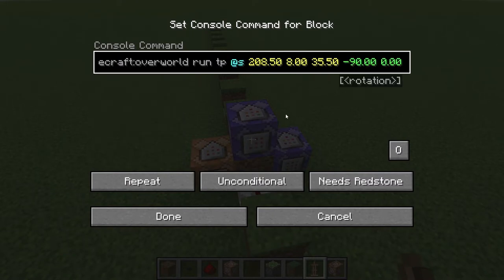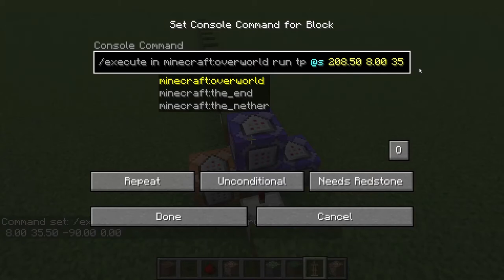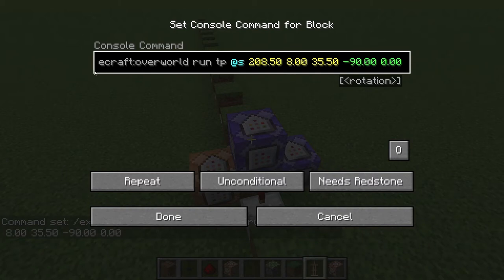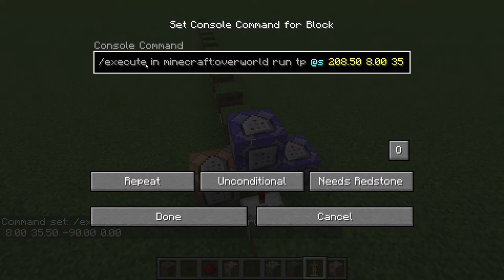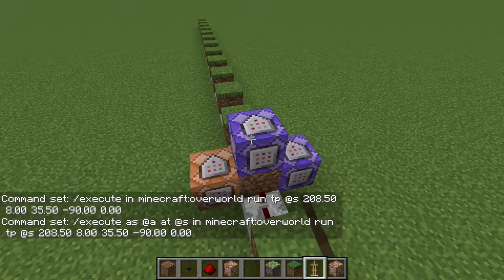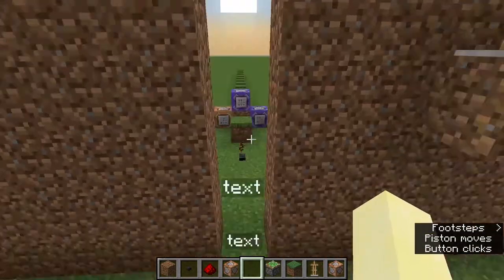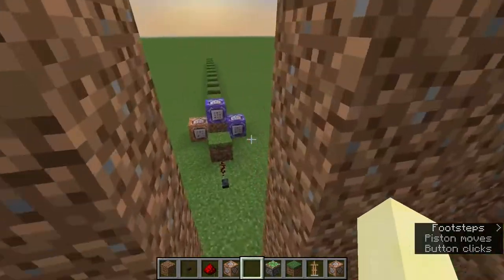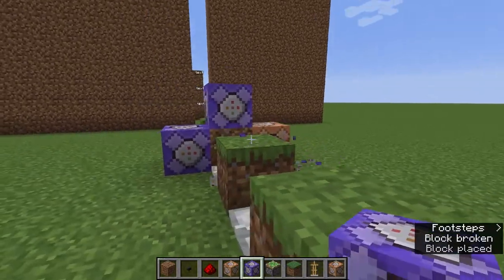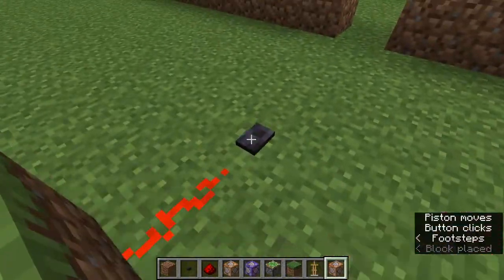On the last repeating command block, put a command. It'll give you something like: execute as @a at @s run ... This will teleport everyone to that armor stand position. If you put multiple of these commands, players will be trapped there for a while. To place copies with the same command, use Control+middle-click (pick block with NBT) on the block.